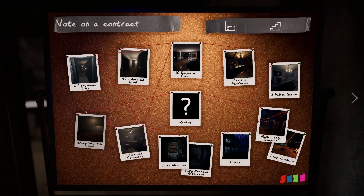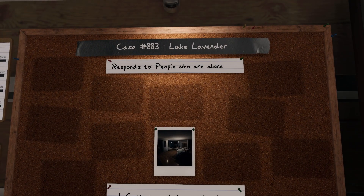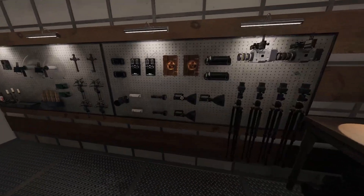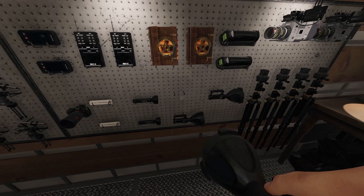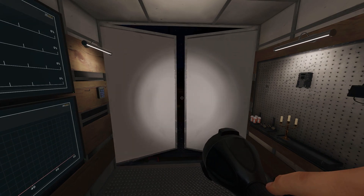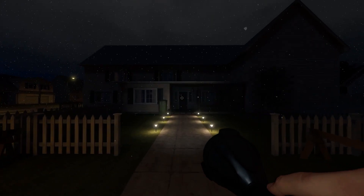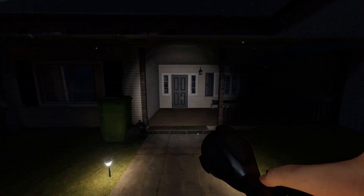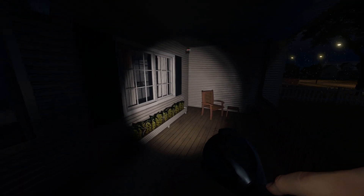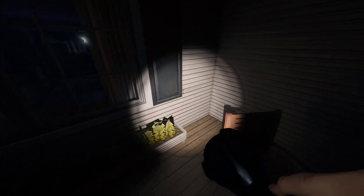We want to go to Ridgeview. We have Luke Lavender — another dev name, very fancy. For this, you want to go out the front, leave the van, go to Ridgeview, make your way onto the porch, and then look to the right. Behind this chair and beside the windowsill, we have this symbol.